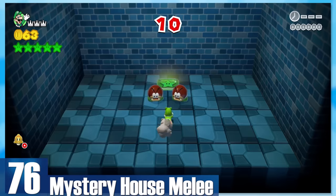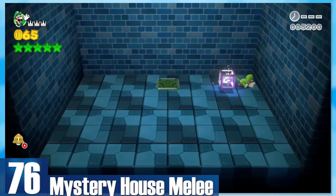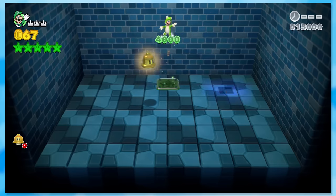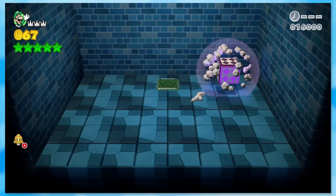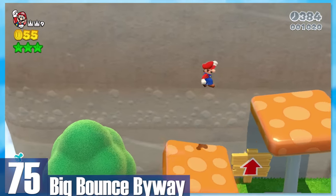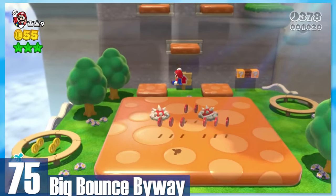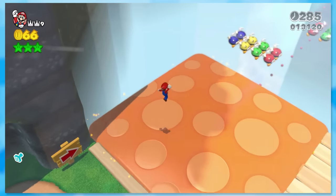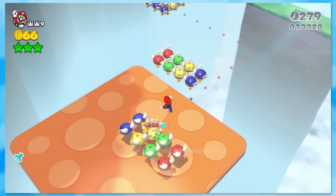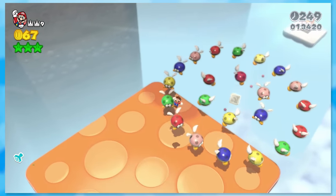76: Mystery House Melee — the first of many mystery houses. The theme here is destroying enemies in any way you can. It's pretty hilarious if you've got the cat suit, since a lot of these enemies can be taken out in a matter of one cat swipe in just a couple of seconds. 75: Big Bounce Byway. Bouncing is a factor and it's pretty fun. The only downside is at the end — there's a massive bouncy platform that you just wait on, and the only obstacle is some Bitty Buds. You're doing almost nothing for like a minute.